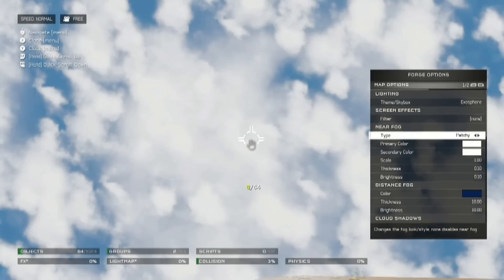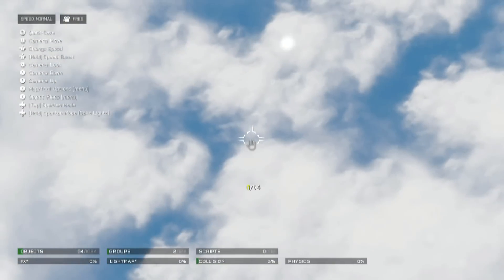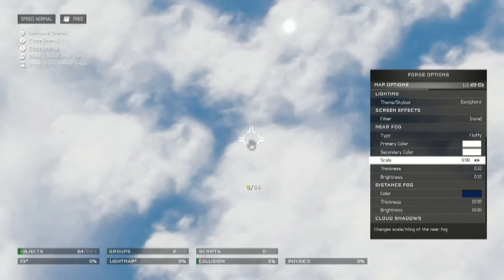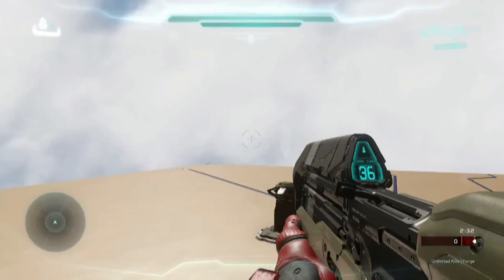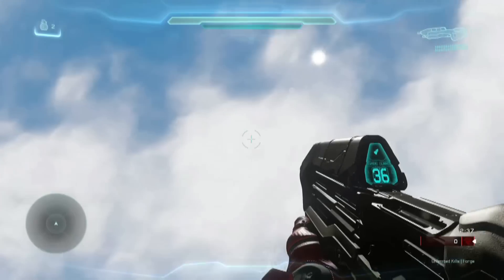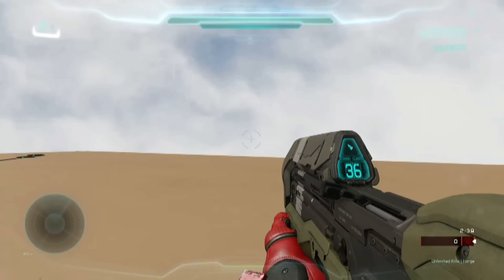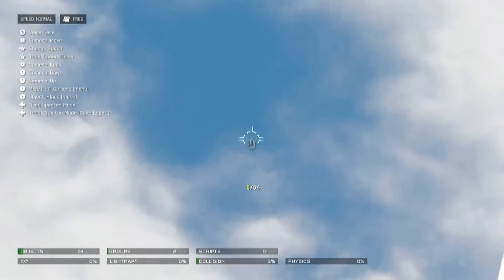From there it's just a matter of choosing what type of clouds you want. I like Fluffy, and I tend to turn the scale down so that they're a little more convincing.